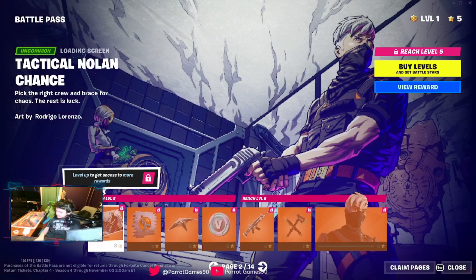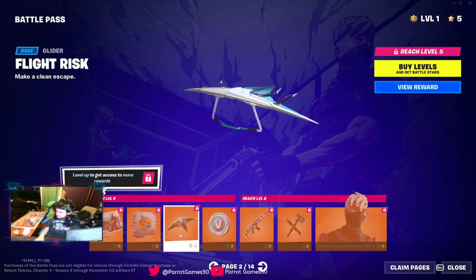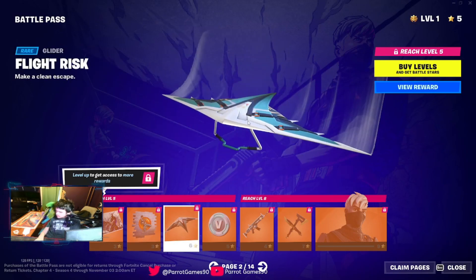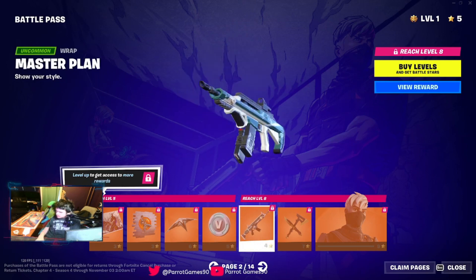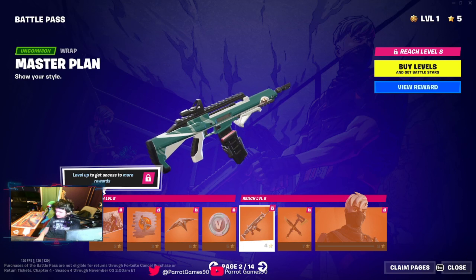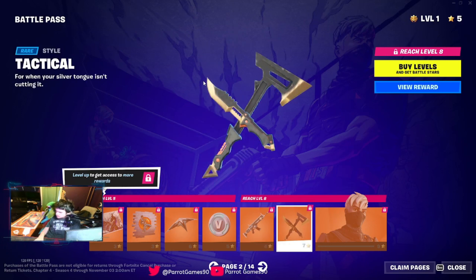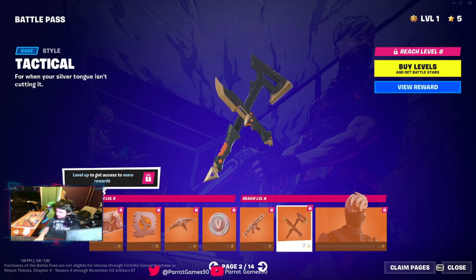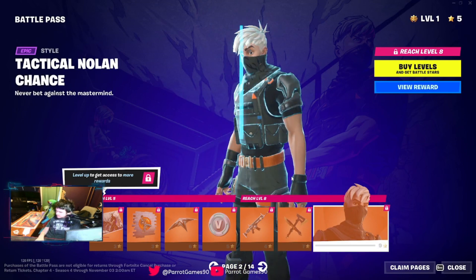Alright, we got another picture, a spray, glider, V-Bucks. We have a weapon spray — this is a new weapon which looks like it has a scope on it, so it'll be interesting to try out. Again, different edit styles for the pickaxes.